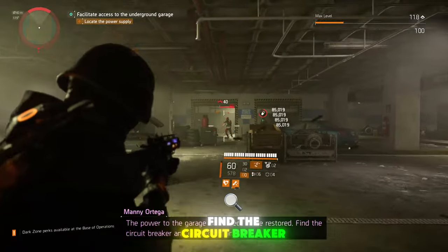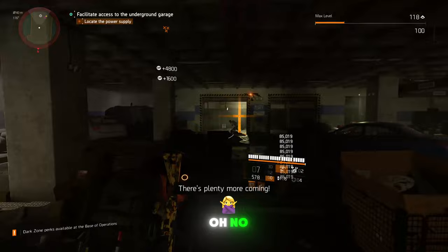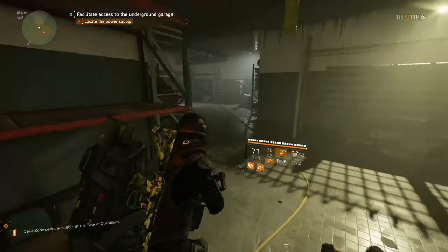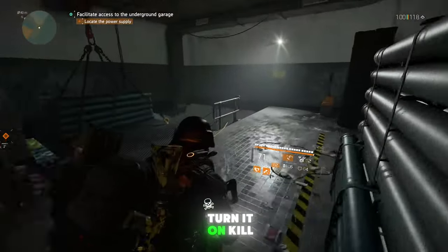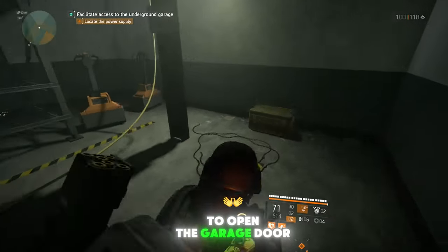Find the circuit breaker and get it back on. We're gonna start progressing towards the mission to find the circuit breaker, turn it on, kill some enemies, and then go back towards the area to open the garage door.